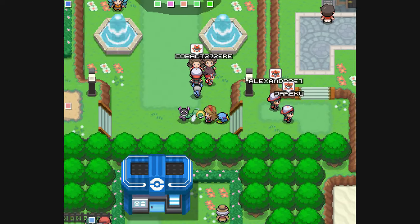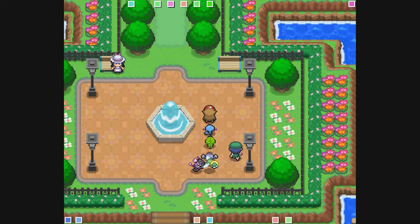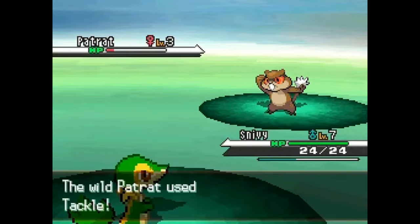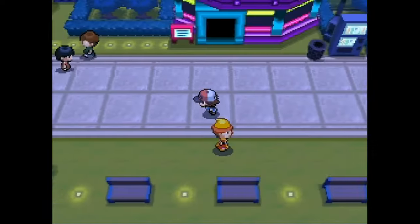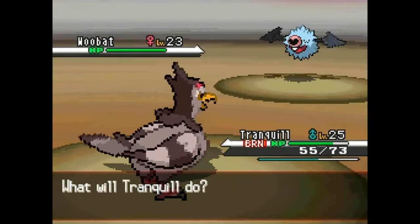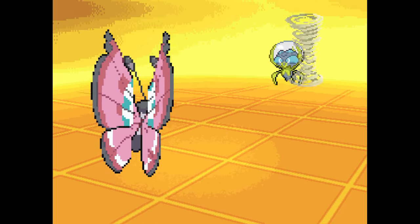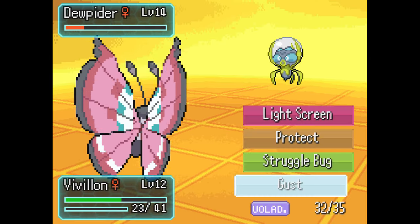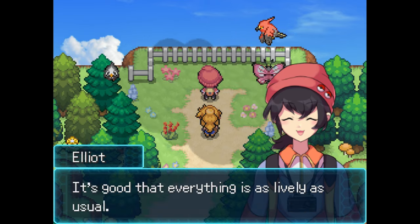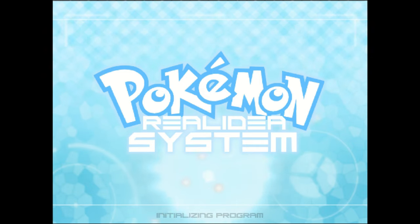If you've been a part of the Pokemon community for long enough, you've probably heard or even participated in the discourse that Pokemon games just don't have that visual charm they used to. One could argue that Pokemon Black and White and their sequels were the most visually appealing entries in the series. From the perfect blend between 3D structures and 2D sprites in the overworld, mixed with the satisfying animated battle sprites, it was very hard to transition out of that generation as a player. So of course, it's once again up to the fans to take us back to the glory days of the franchise with a fangame that genuinely blew me away with its graphical appeal. This is Pokemon Real Idea System.